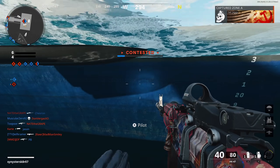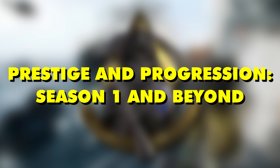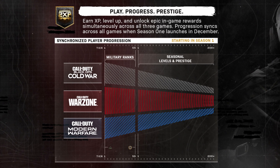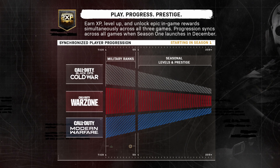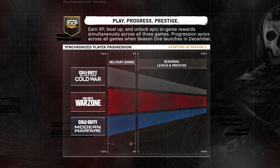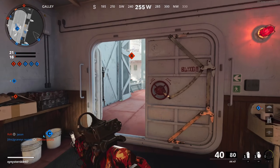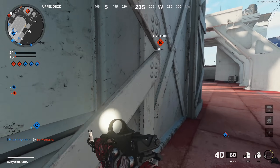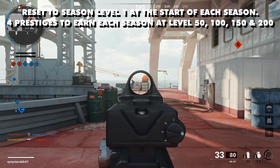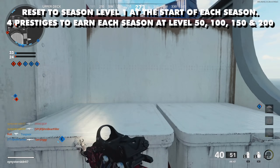That brings us to the last topic: how prestige and progression will work moving past the preseason. At the start of Season 1, your level in Black Ops Cold War and Modern Warfare will be synced up, and you can level up and earn prestige and battle pass XP in either of the two games. Now in Season 1, and every season after that, you will be reset to season level 1. In each season, you will have 200 season levels to progress through and four prestiges to earn every 50 levels — so at levels 50, 100, 150, and 200.